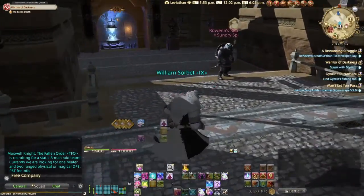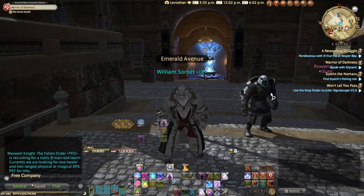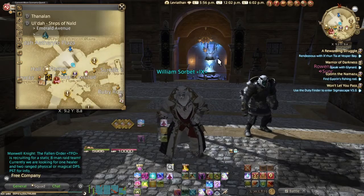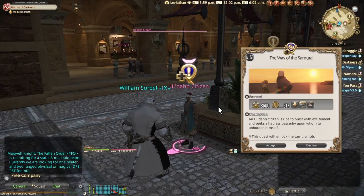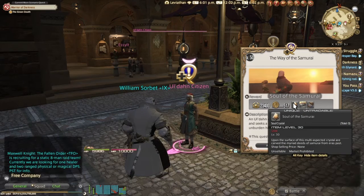Unlocking it is super easy, just as easy as the requirements. We are in Ul'dah, and right here is the Aetherite Plaza. You just come out of the plaza and literally he's standing right here — the Ul'dahn Citizen is the guy you want to talk to. It's a level 50 quest called 'The Way of the Samurai.'